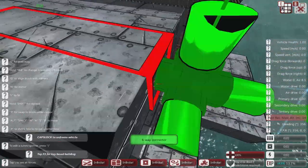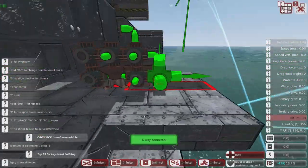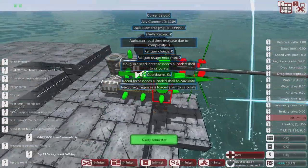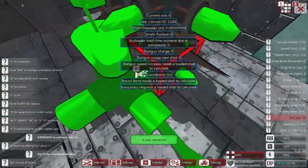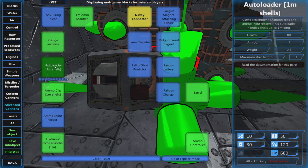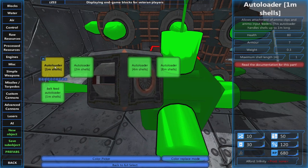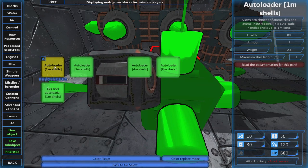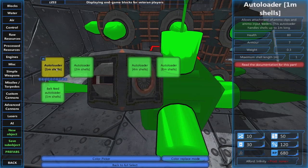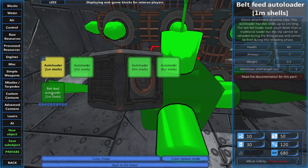The weapon controller goes under there — I'm happy with that. This will be our shell room underneath, so we've got the deck gun with all the gun parts and gauges, and underneath we have the ammo room or shell deck. Auto loaders are what put shells into the barrel. We've got a one-meter gun so we have two options: the belt-fed auto loader or a simple auto loader. The belt-fed one reloads a lot quicker.